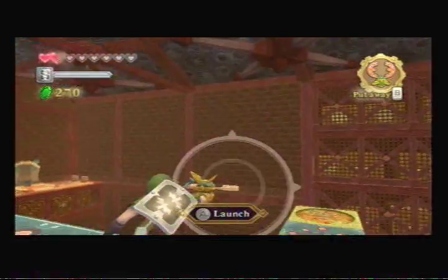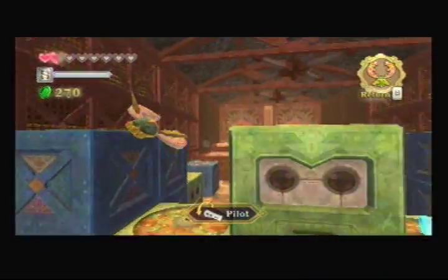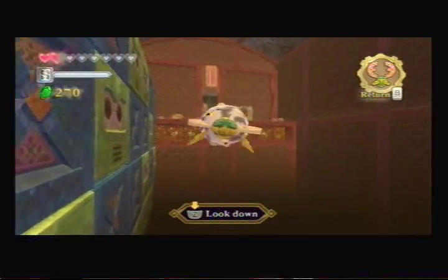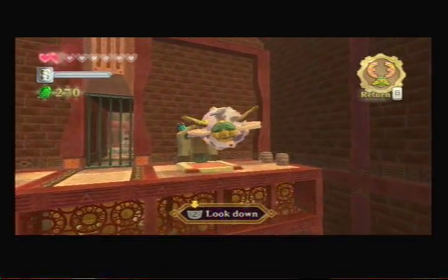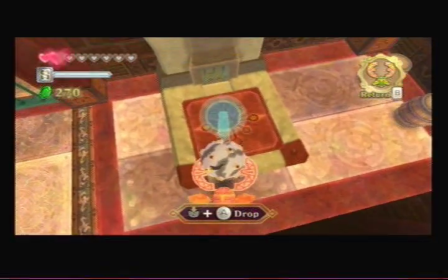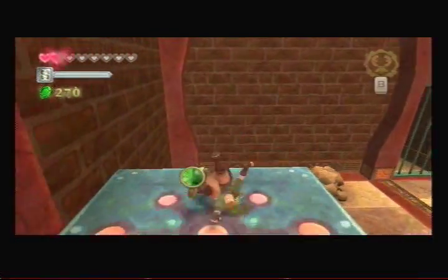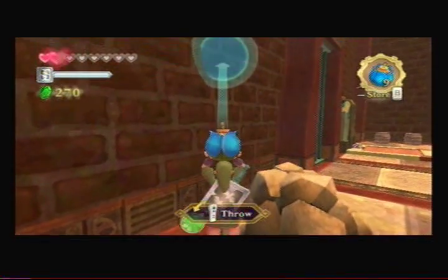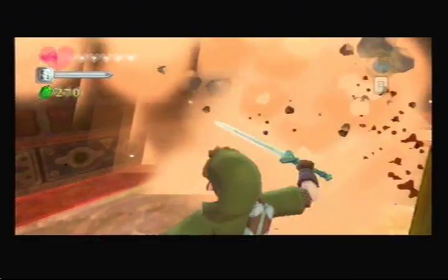We'll get a messed up camera angle. Go down and pick this guy up - I think we'll just barely be able to make it. Bank shot! Pop these guys open. That worked!